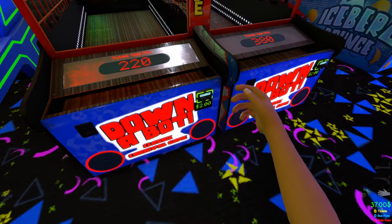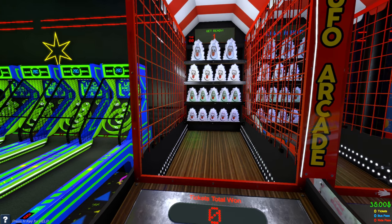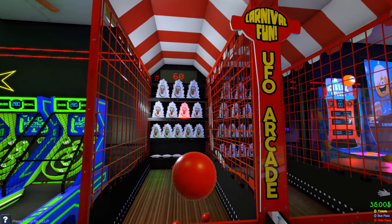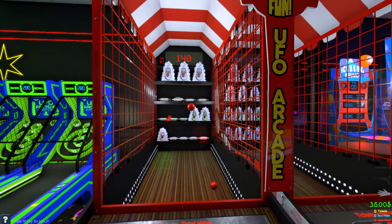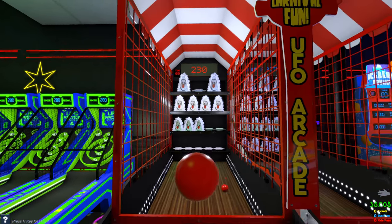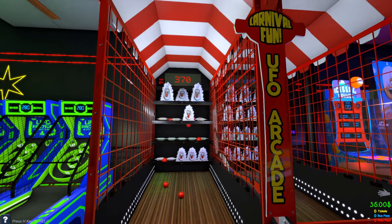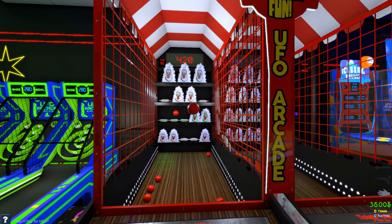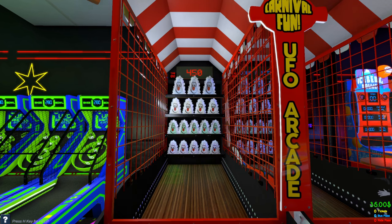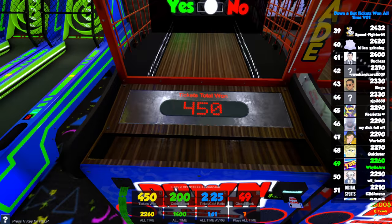Next up we've got Down-a-Bot, which is very simple - you just throw the balls and knock over the targets. To maximize points, you try to hit two at once and also want to hit the red one that lights up, because that gets you bonus points. It has a really weird laugh when you hit the red ones down - the white ones don't have the weird laugh but the red ones go like 'ha ha.' You have unlimited balls here, just limited by time. We got 450 tickets - this one is very efficient for getting tickets in a short period of time.